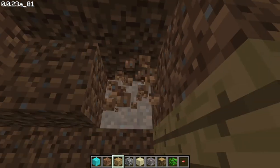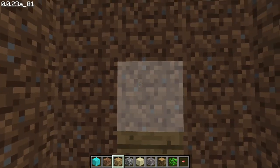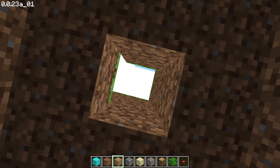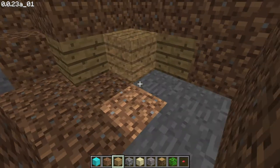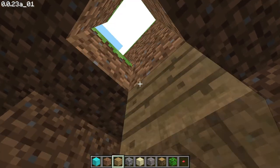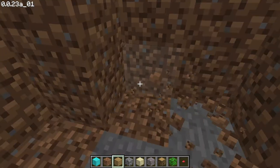Now we will make some space and dig some holes over here so that light can come in. The light is coming — that's better. Now we'll make it just a bit more luminous.